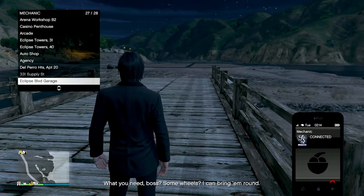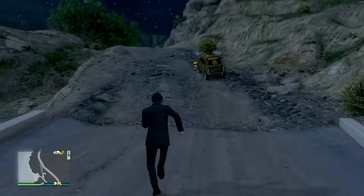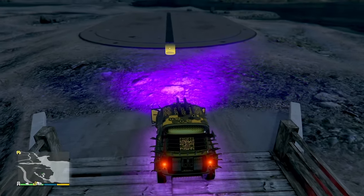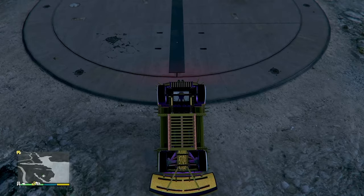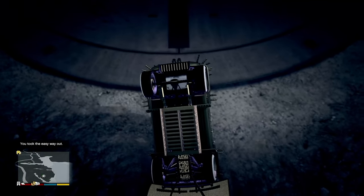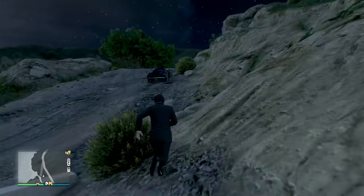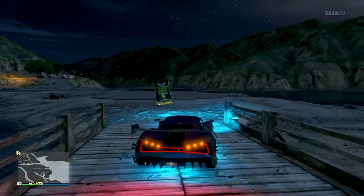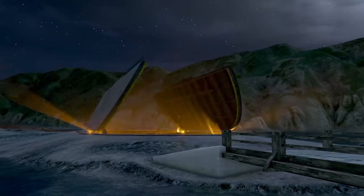From there, go to your own facility, call in a car that can actually jump — for example the Issi or the Scramjet. Drive it in and jump the car forward toward the yellow circle, making sure you flip it onto its back. Your friend can also confirm your car is flipped. Once it's flipped, accept the alert and kill yourself — take the easy way out.